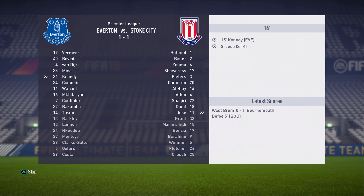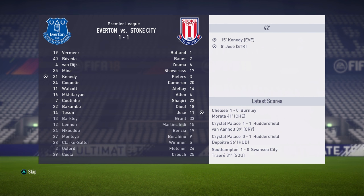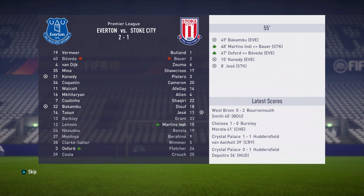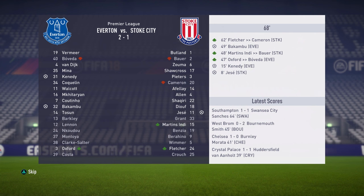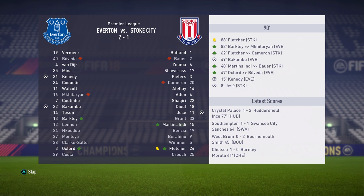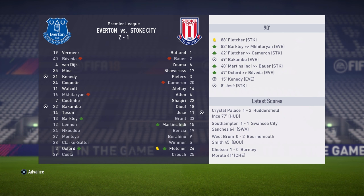We go 1-0 down to Stoke early on, but Kennedy scores for us in the 15th minute to make it 1-1 — he's the first goal scorer for the January transfer team. Bakambu then scores in the 49th minute to make it 2-1 to us. We hold on and win 2-1, with goals from Kennedy and Bakambu — a good start to the season.